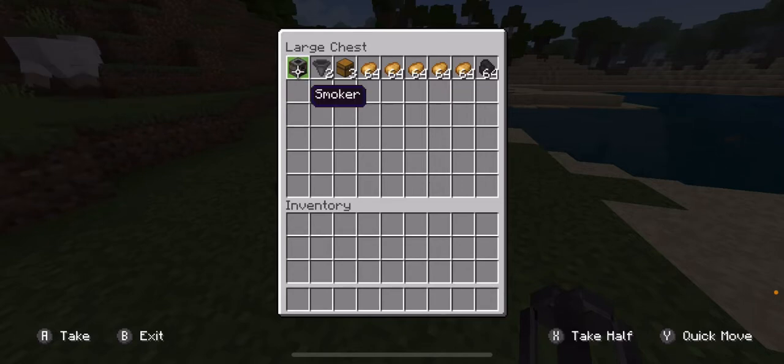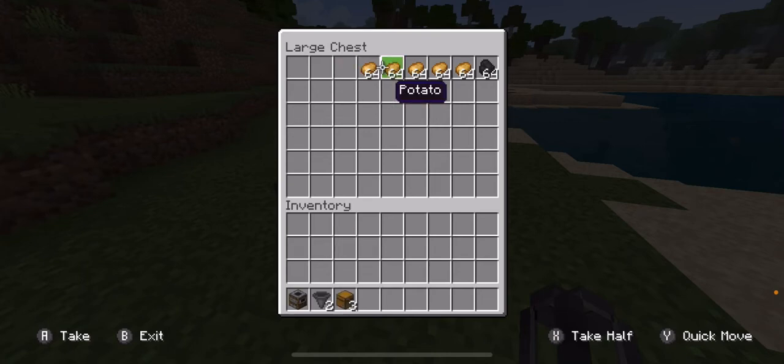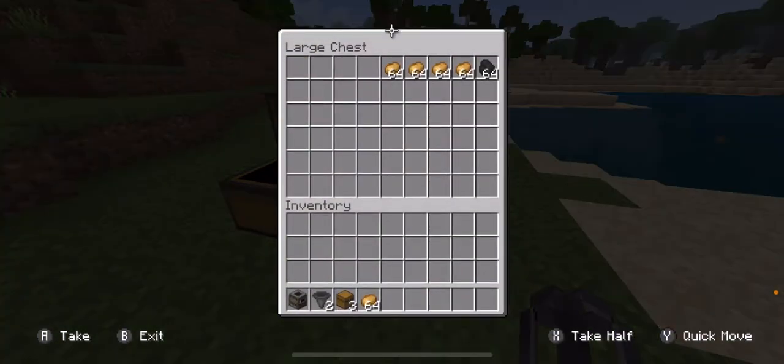First you'll need one smoker, then you're going to need two hoppers, three chests, and then about five stacks of potatoes and quite a bit of coal.